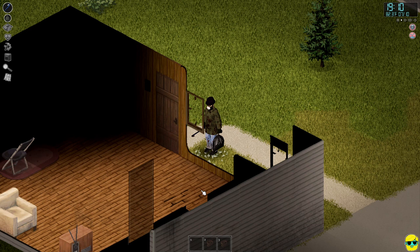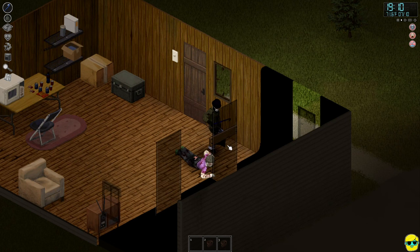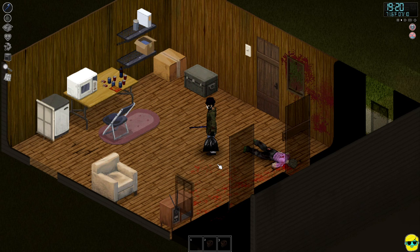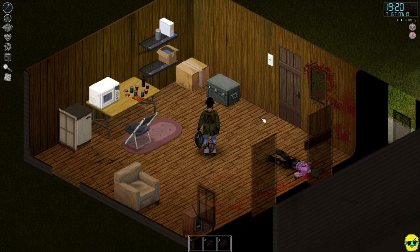The zombie is on the ground still trying to get through the door. You can step on top of him and smash his head with your shoes, or just use the crowbar. I didn't want to miss the timing so I just used the crowbar. Now I'm starting to get drowsy — that's okay, let's look around.